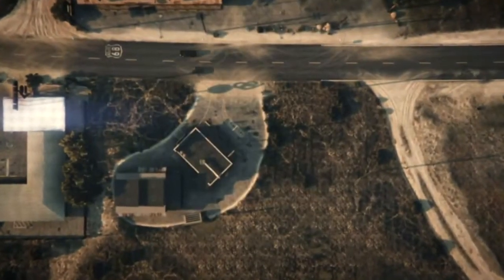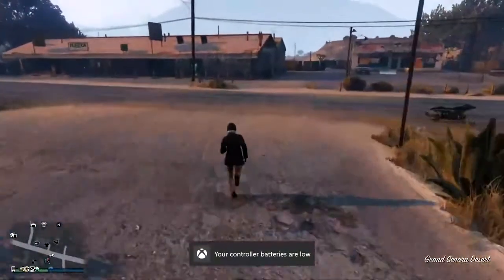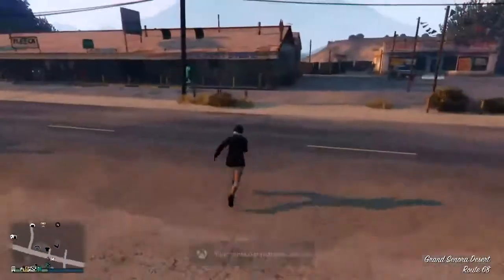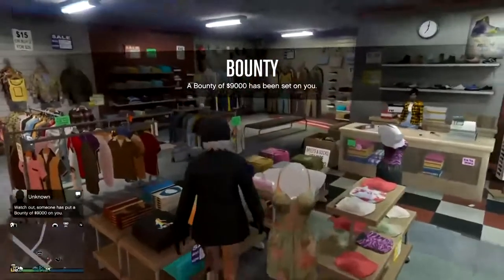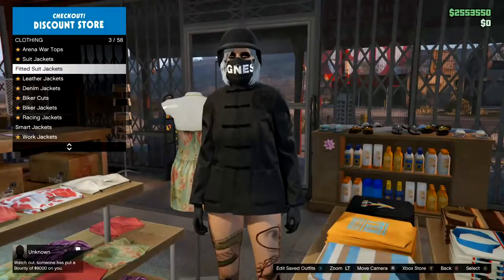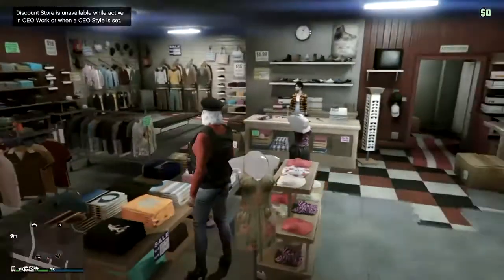Once I am in, I want to spam A and try to run straight into the clothes store. Run, run, run — make sure you don't get hit by any cars. Quickly try to get in and you want to spam right on the D-pad on the tops. Now just scroll up and down until it glitches you off.